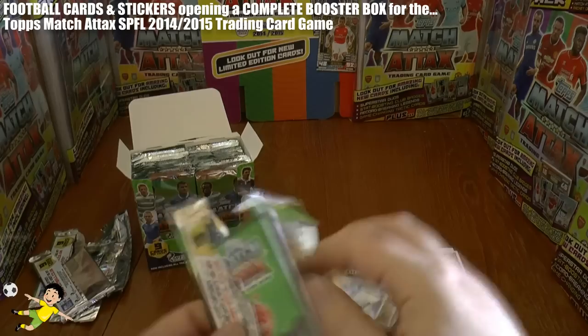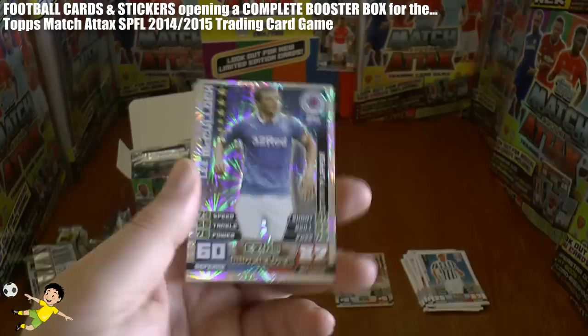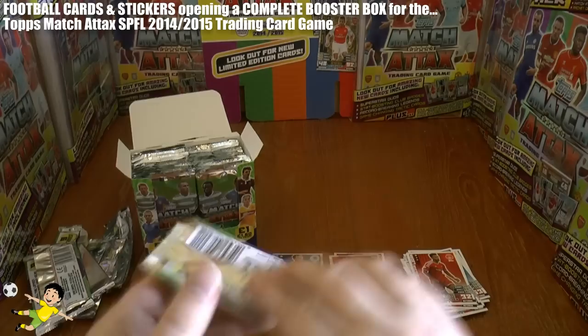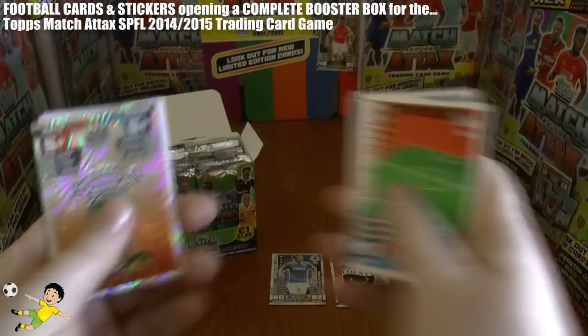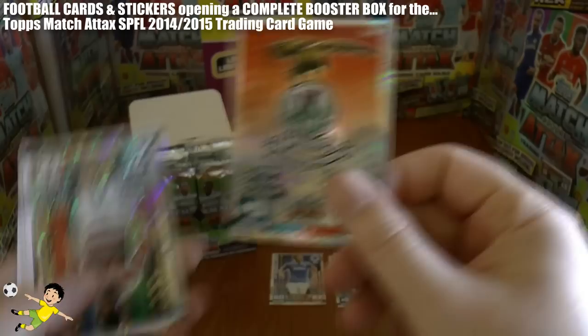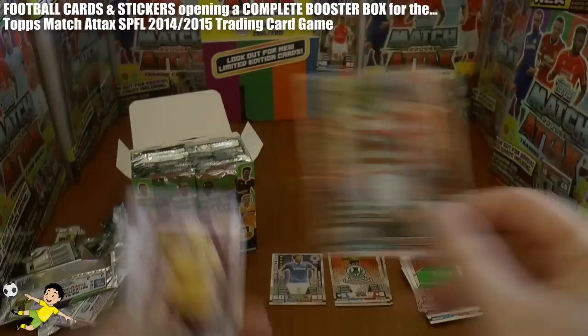On to the third pack. We get our first star player, which is Lee McCulloch of Glasgow Rangers. On to the next pack. There's a home advantage card, and we get another logo card, this time Inverness Caley Thistle. And we get our first Man of the Match card — it is Martin Canning of Hamilton Aggies, valued at 1.5.